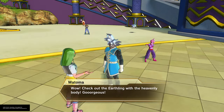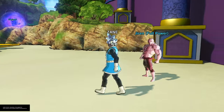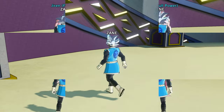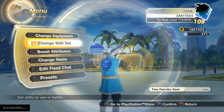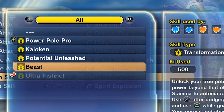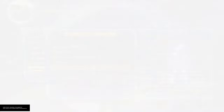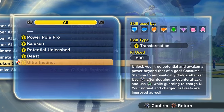Next up — you get to go talk to Jiren and you unlock Ultra Instinct. Ultra Instinct is now in Dragon Ball Xenoverse 2, guys. This is actually crazy. I'm going to give you the full rundown of what it does: 'Unlock your true potential and awaken a power beyond that of a god.'